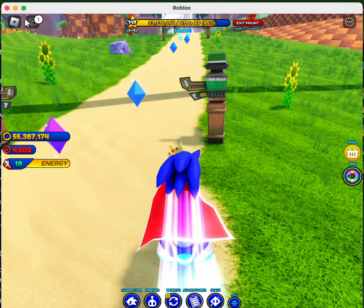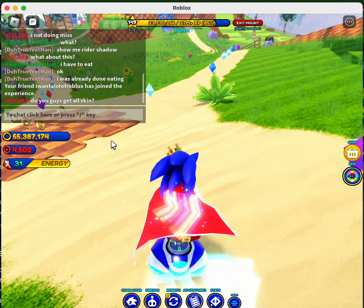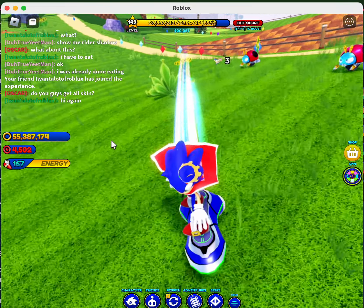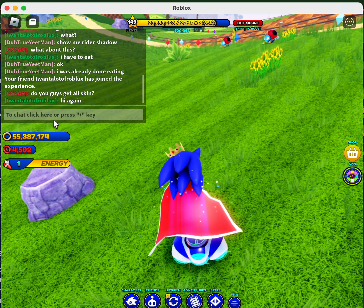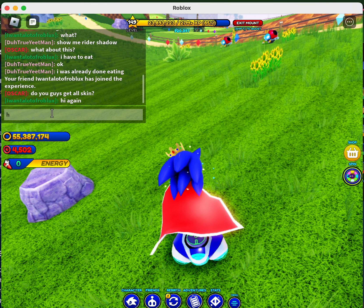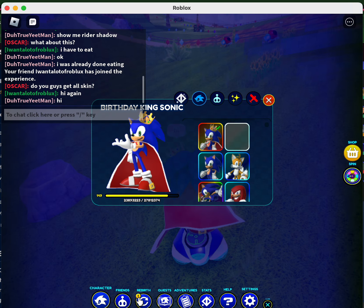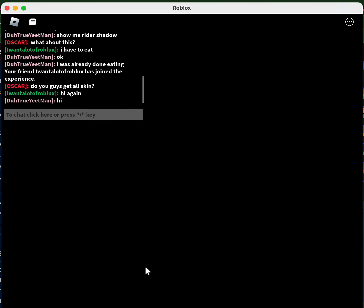Let's see what my friend is saying. Oscar's saying, 'Do you guys get our skin?' And Sheldon's saying, 'Hi again.' So let me say hi and ask him if he wants to go to boss battle. Maybe no — let me reverse first.